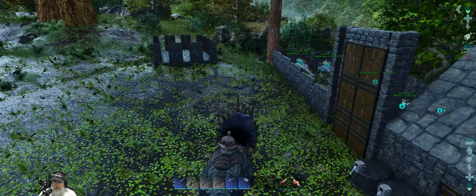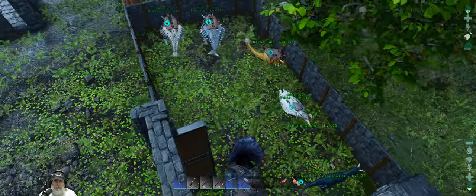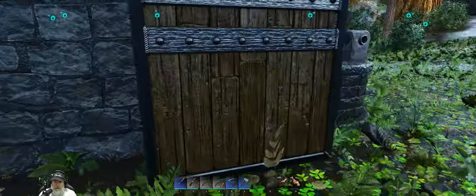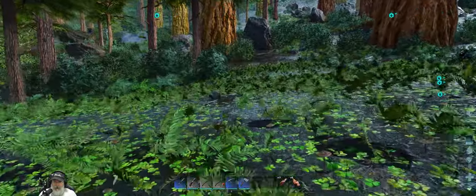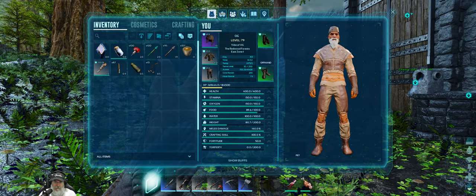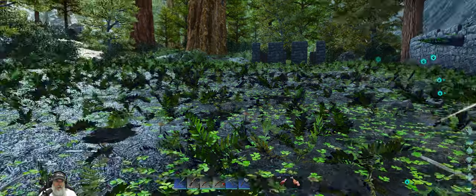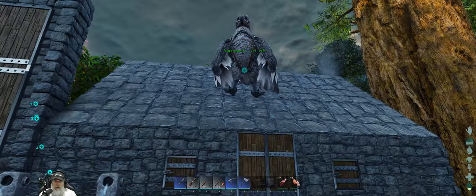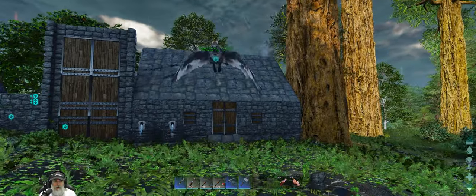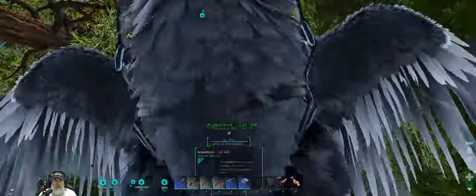Let's go ahead and put our trike back into the pen here. I also went on a little bit of an adventure and grabbed some oil and pearls up in the snowbiome. I have a very high fortitude — 50 fortitude — so I got cold but it wasn't an issue. I was just wearing hide armor. Let's grab our argy; we're after phiomias and beavers, not necessarily in that order.